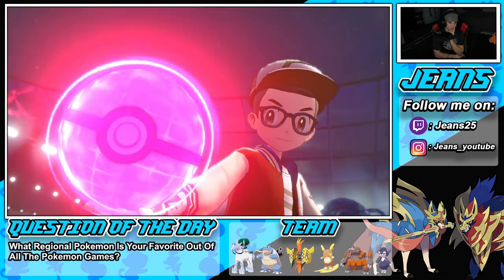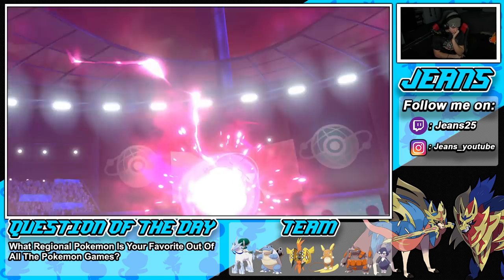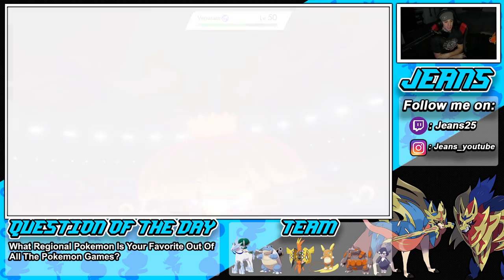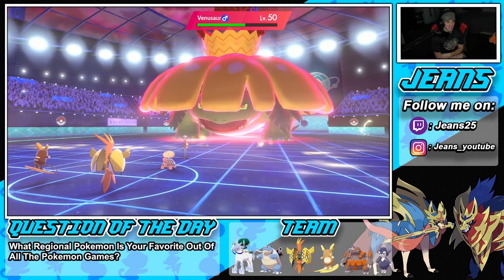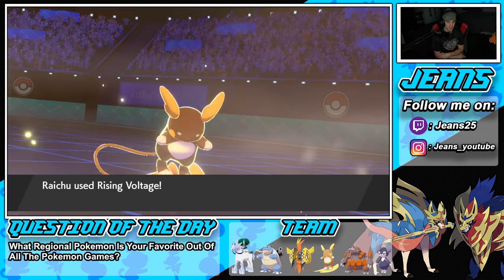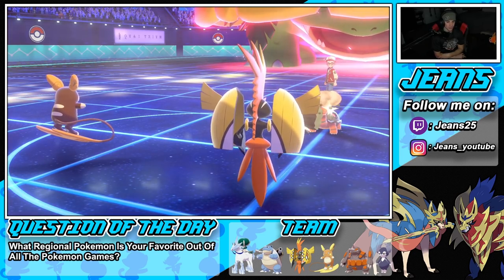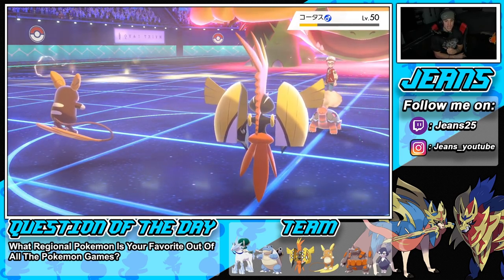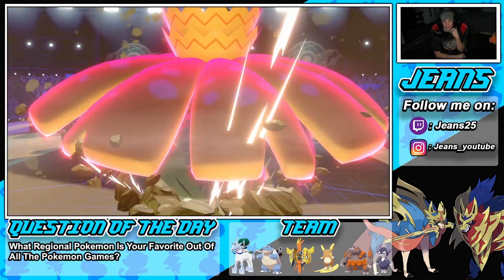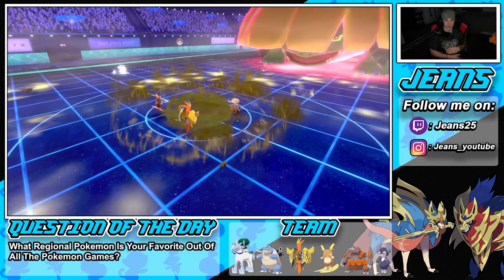Venusaur goes after my side — Expanding Force probably would have been the better play here to hit both. We read the swap coming in all day but I wanted damage on Torkoal since it has Eruption. He doesn't waste his berry. We know we outspeed Venusaur — he goes for Earth Quake into Raichu. Oh no, Tapu Koko goes down! Raichu, you might be our Dynamax mon.